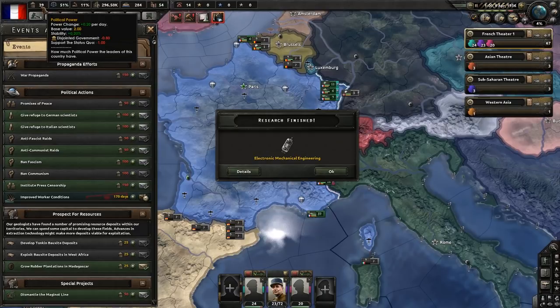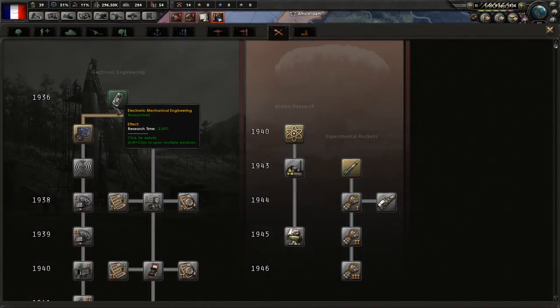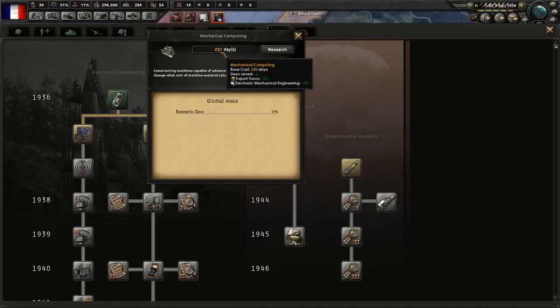We're getting 0.2 political power from stability already. We just finished the first research, which lowers our research time. Now we're going to grab Mechanical Computing because research time bonuses stack additively. Every little bit of research time reduction makes all your other research time reductions more valuable. If we can get our research time down another 3%, that's quite a nice boost - it'll make a 100-day tech go down to around 75 days.